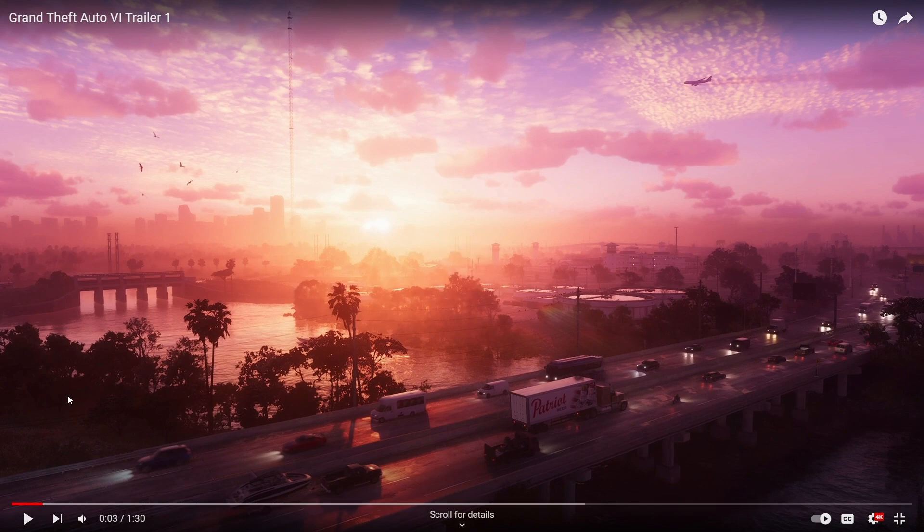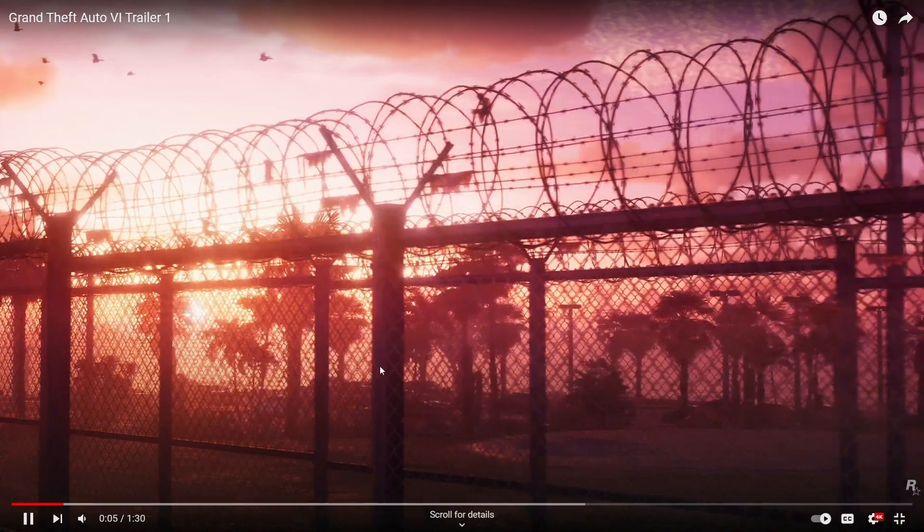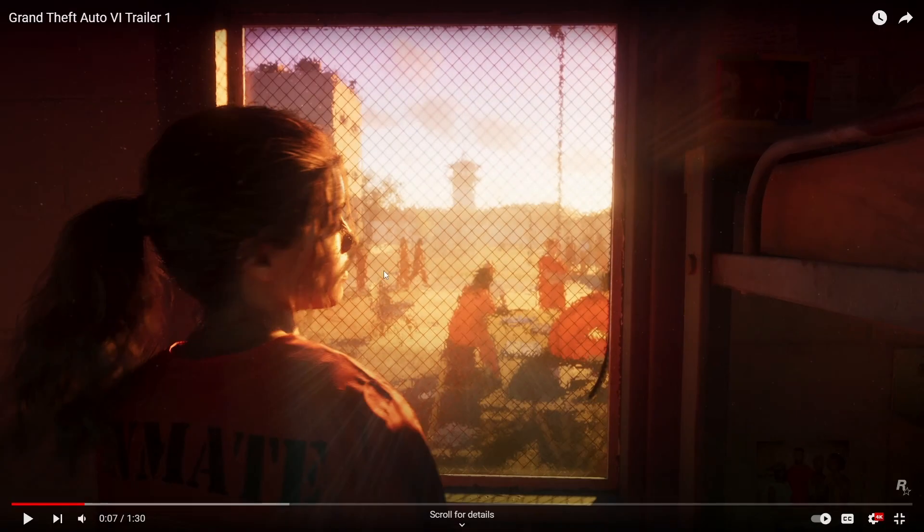First things first, we already know we're down in Florida — Vice City, equivalent to Miami. This is definitely the Florida Keys area; after doing some Google searching you can kind of match up the rough areas. Obviously it's not going to be picture perfect, but it's going to be pretty close. You can see what I assume to be a prison in the background. Then there's a scene where you see Lucia clearly as an inmate, but you can't see the outside surroundings of the jail, so it's hard to tell if that's the same prison. But clearly she's been locked up for something in the past.